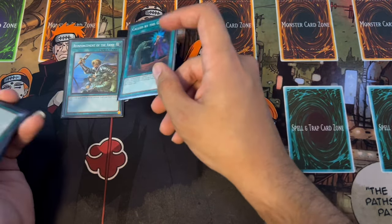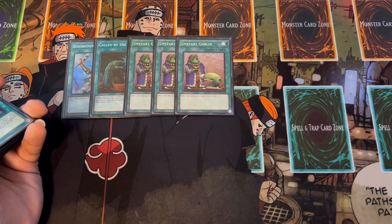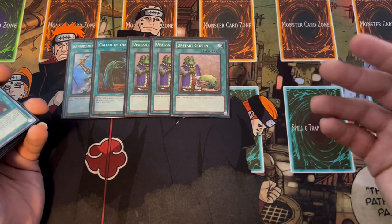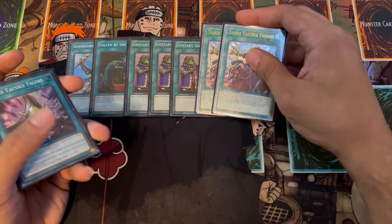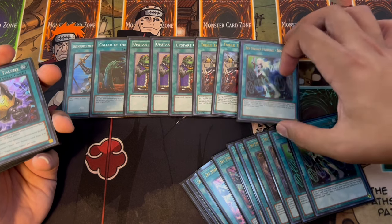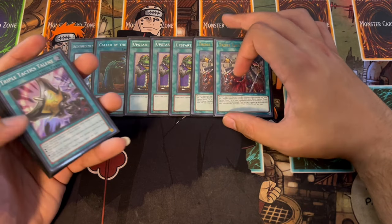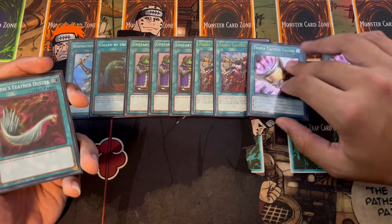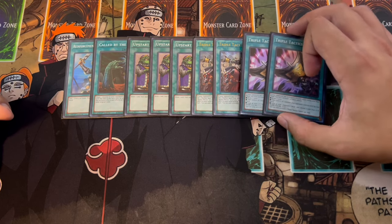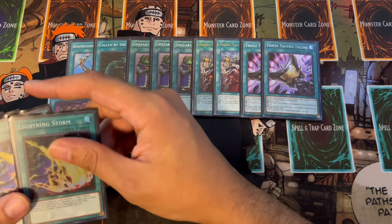Moving into the rest of the spell cards: one ROTA to search your Rey, one Called by the Grave for hand trap protection, and three Upstart Goblin. Upstart is really powerful - we want spells in the graveyard for our Sky Striker spells to get their extra effects, so three Upstart. It also helps you go through your deck, effectively making this a 37-card deck. You don't mind giving your opponent life points. We're playing two Thrust because Thrust searches everything in this deck - it searches all the breakers and also searches Engage, which is absolutely insane. We're playing two Talent as well. Two and two is the right split because Thrust is a hard once per turn and you don't want to open multiples. If you see a combination of both you can use both, and then Thrust can search something else on top.